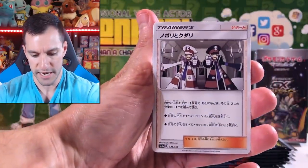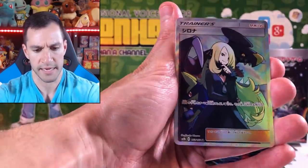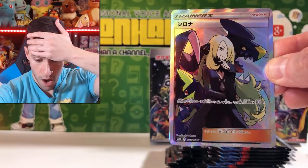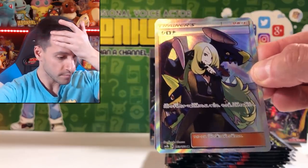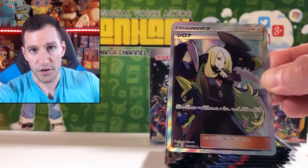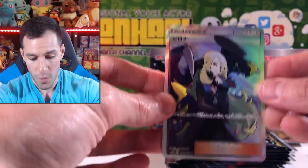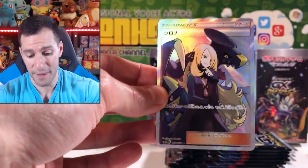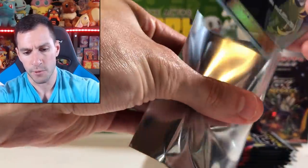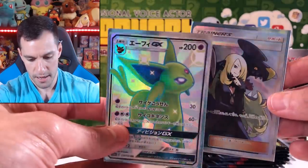I was going to do the guess-the-energy game but didn't. I like that Alolan Magnemite. Oh my gosh — I think this is the full art trainer Cynthia card, which is the most expensive card in this set. Don't quote me on that but future Leonhart will take care of it. We have just pulled what may be the most expensive card — more than the Charizard! I am speechless right now, and yes, I'm putting it in a sleeve. I didn't even think you could pull this card.